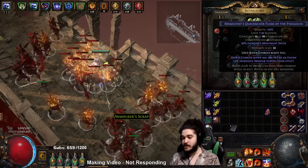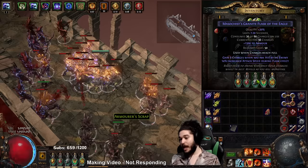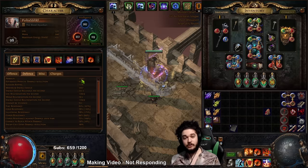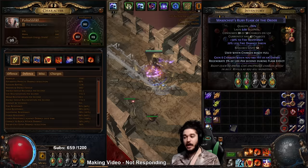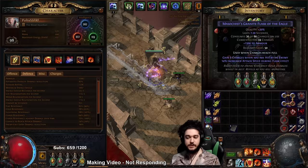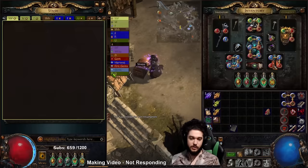I personally recommend securing your 'gain charges when hit' prefix first, then worrying about your suffix. It's much better to have 100% uptime on your Quicksilver than say 50% uptime because you have a good suffix. My Quicksilver has 53% increased armor, but if you didn't have gain charges when hit you might not automate this 100% of the time. Two very good suffixes are 53% increased armor during flask effect - which has multiple tier rolls - and regenerate X life per second, which is only unveiled through Catarina.